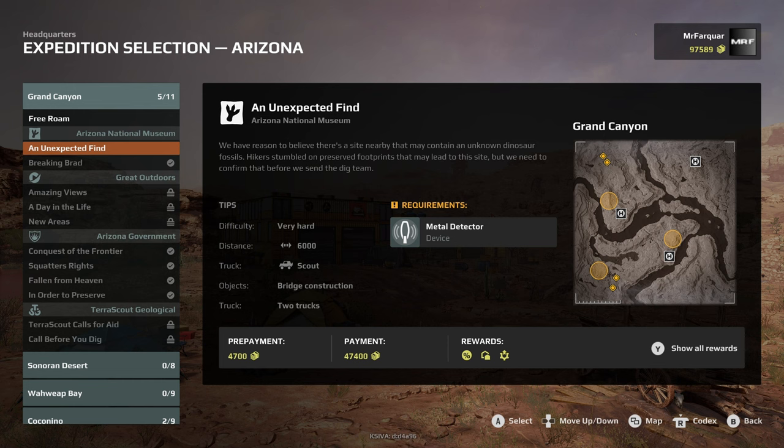It says we have reason to believe there's a site nearby that may contain an unknown dinosaur fossil. Hikers stumbled on preserved footprints that may lead to this site, but we need to confirm that before we send the dig team. So we need to take the metal detector with us, for some reason.